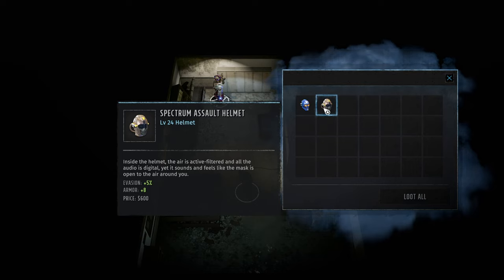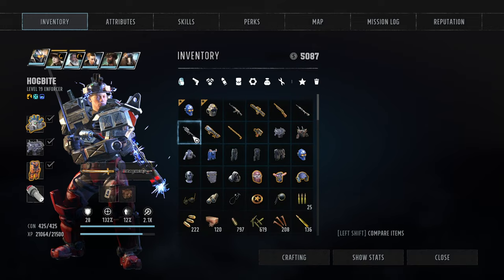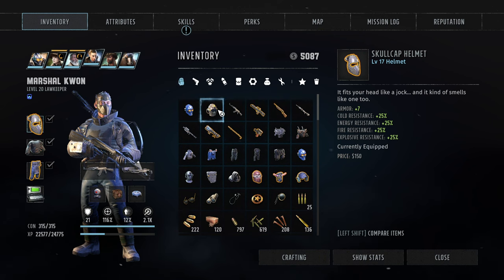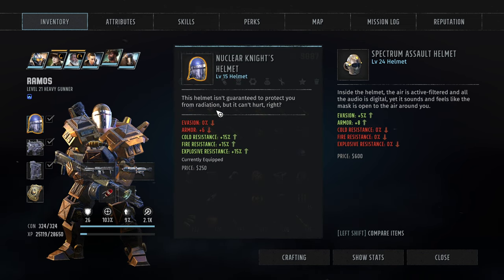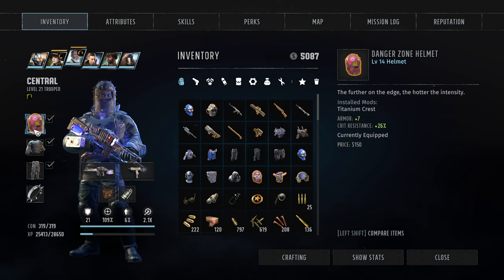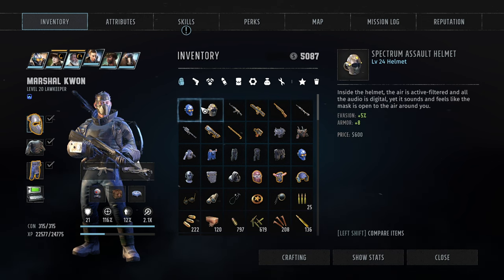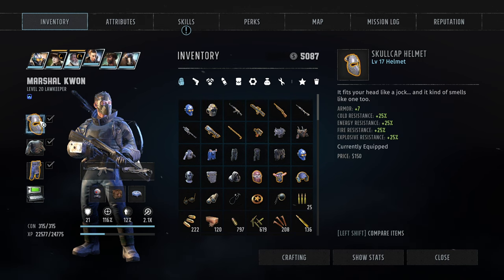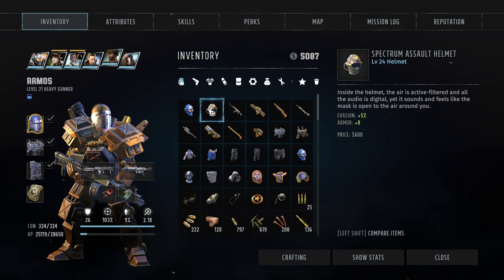Spectrum assault helm. Evasion armor, level 24 helm, and another power armor helm — that is not bad. I like the crit resistance on this helmet, so we're going to keep that. 25 resistance all versus evasion — I think we're taking the 25 resistance. Here we do have decent resistance but I think the evasion isn't bad either.